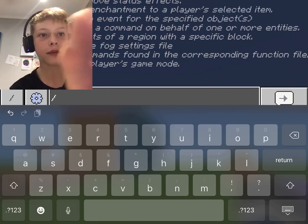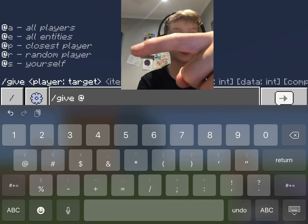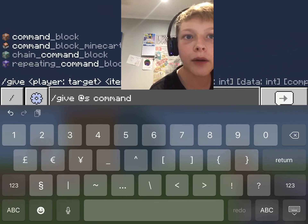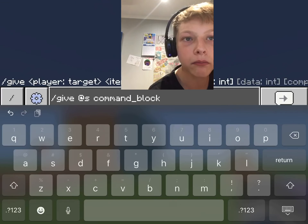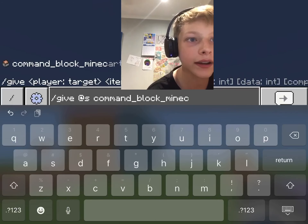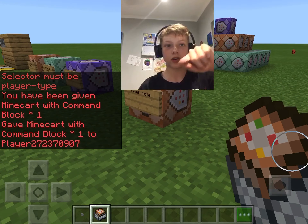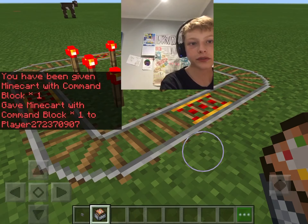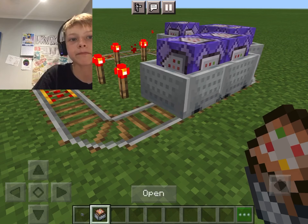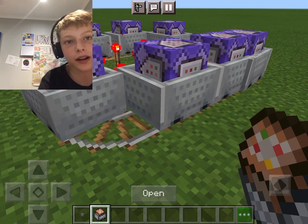The corner display will basically tell you everything you need to know — how to spell something and the item name. You put a number in for how many you want. For a minecart you have to put the whole name in — it's not like a Google search where you can type half and click. Command block minecarts work like a normal minecart, they're fun to mess around with.